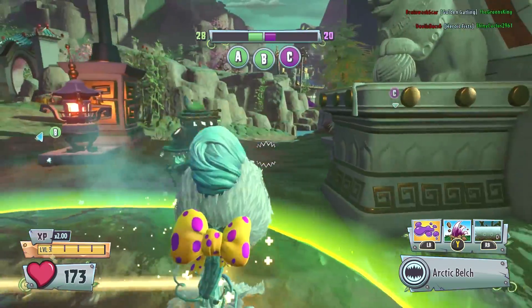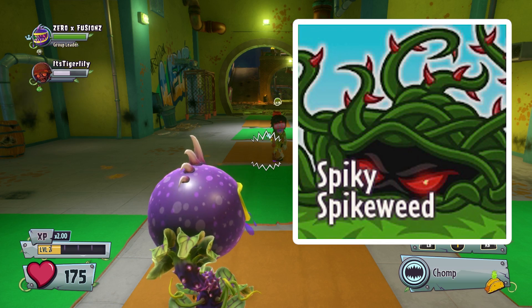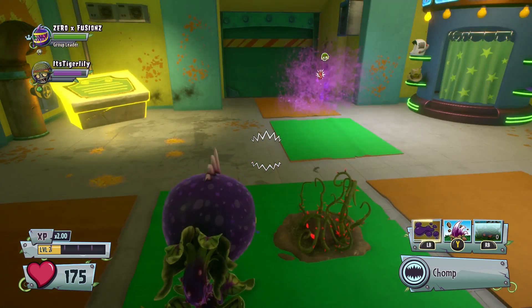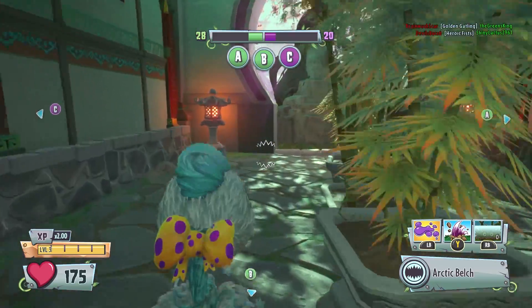The Spikey Spikeweed deals 35 damage twice, so 70 damage total. The downside is that it has red thorns and red eyes, making it much easier for zombie players to spot on the ground. So while you'll deal more damage if a zombie gets caught, you're less likely to actually catch one because they can see it more easily.